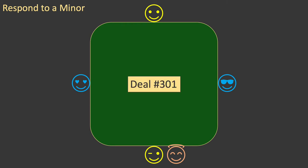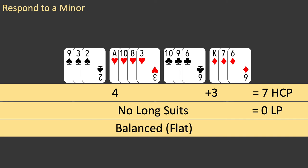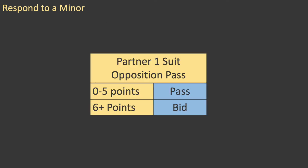Now let's look at a new deal — deal number 301. Partner deals and here is your hand. As always, you value the hand. You have seven high-card points and no long points, for a total of seven points. Your hand is flat and therefore balanced. Your seven points is not enough to open the bidding, but it is not your turn to bid. Partner dealt and will bid first. Partner opens the bidding with a bid of one club. East passes and it is your turn to bid. Is your hand strong enough to bid?